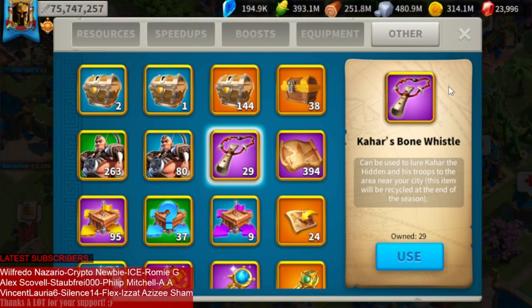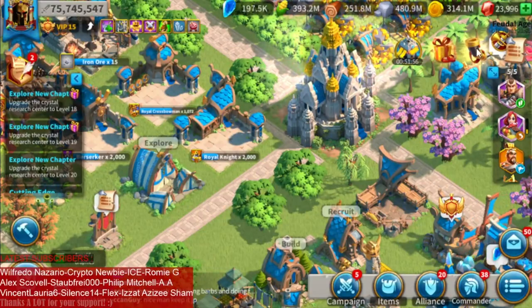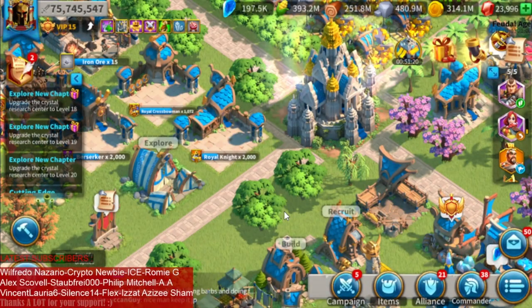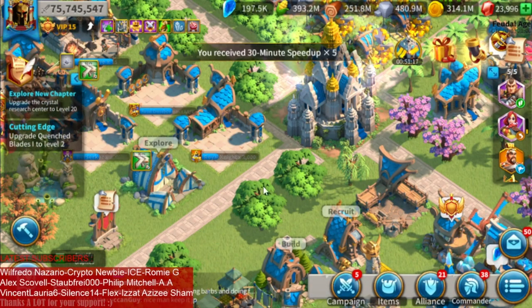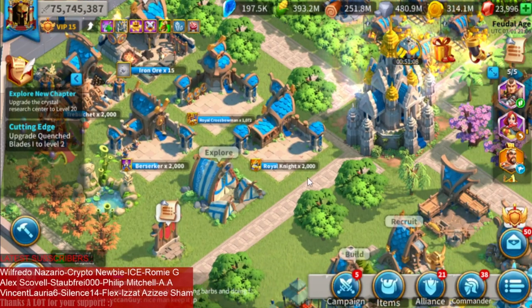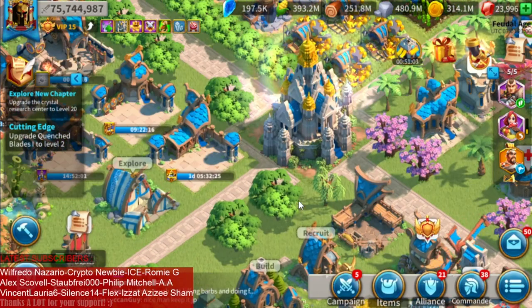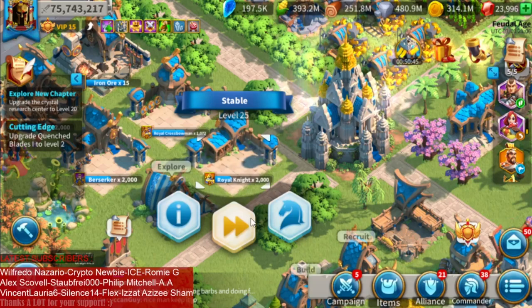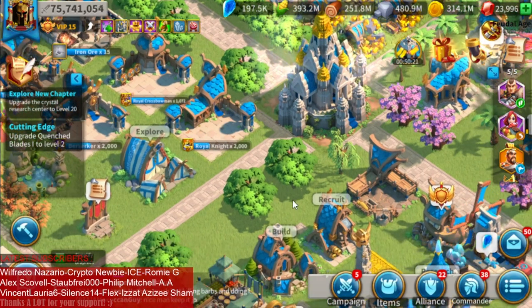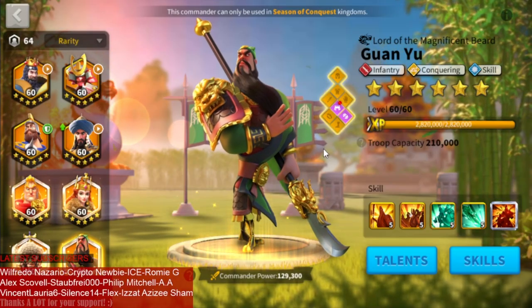A quick tip about training quests: there are some bastion quests that require you to do a certain amount of training. Always try to train T5 if you have it unlocked, because T5 gives the most points for those quests. But you want to follow the meta — you need to know what your kingdom is going to use when they rally or garrison. Right now the meta is all about Nevsky, so for all training quests I keep training extra cavalry, because there will be lots of Nevsky rallies and I want to keep feeding my T5 cavalry for those.